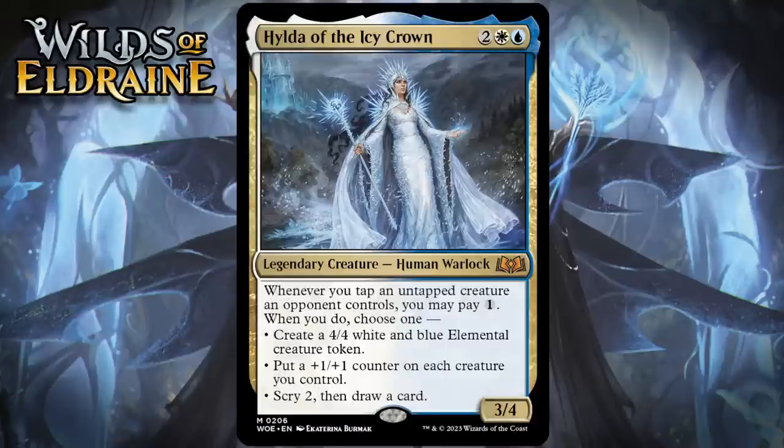Next up, it's Hilda of the Icy Crown, which for two generic, a white and a blue, is a 3/4 legendary human warlock at mythic rare. Whenever you tap an untapped creature an opponent controls, you can pay one generic, and when you do, you choose one: create a 4/4 white and blue elemental creature token, put a +1/+1 counter on each creature you control, or scry two then draw a card. Stun counters and tapping are featured fairly heavily in this set, including on the blue-white signpost uncommon, so actually getting these abilities going is doable, and you'll have to — otherwise this is just a hard-to-cast 4-mana 3/4.